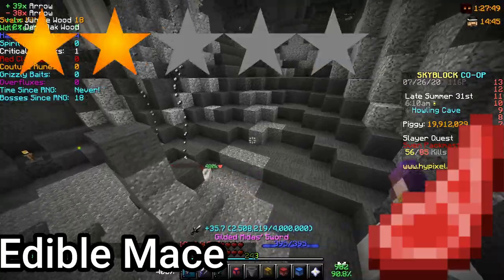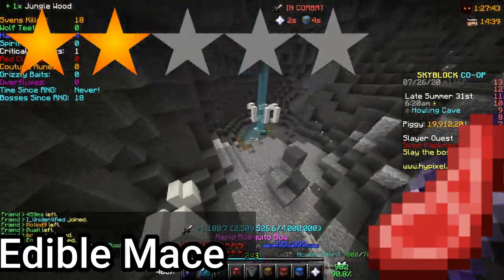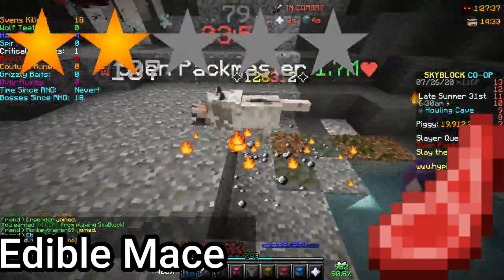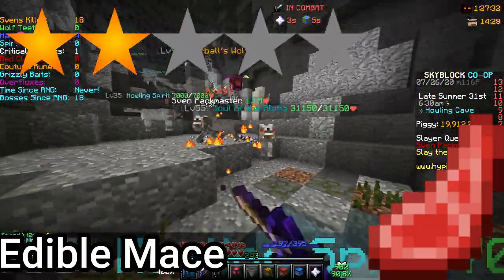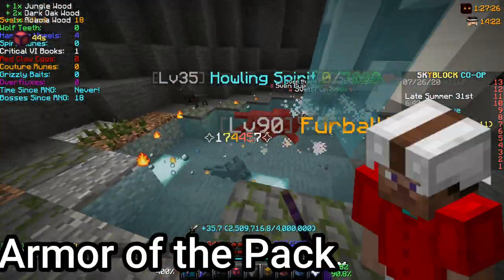Number 8: the Edible Mace, 2 stars. If the ability of the Edible Mace was an AoE effect that could weaken multiple animals, it would see play in Floor 4 when the Chi strategy is fixed. However, because it's single target, it might not see use in dungeons whatsoever — but it may be useful against tier 6 Savants in the future due to the ability to reduce its damage by 35%.